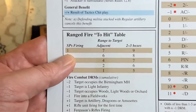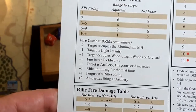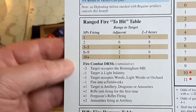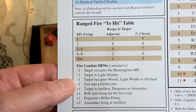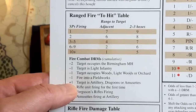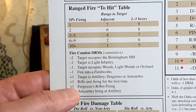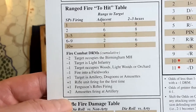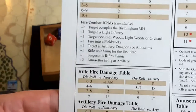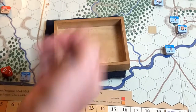We cross-reference the strength points of the shooting battery — which is one — with the range to the target — which is two hexes. The result is a target number of nine: we need to roll a nine on a d10 to score a hit. Now we check modifiers: target is artillery, so there's a plus one to the roll. That's the only applicable modifier. Let's roll — we'll count the red die for the British and blue for the patriots.